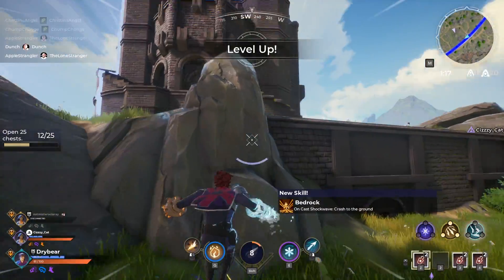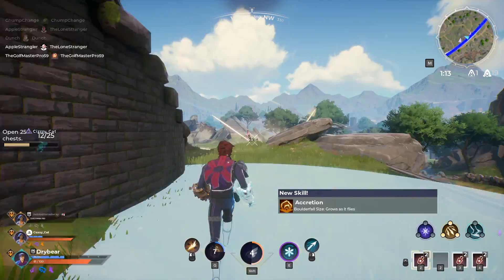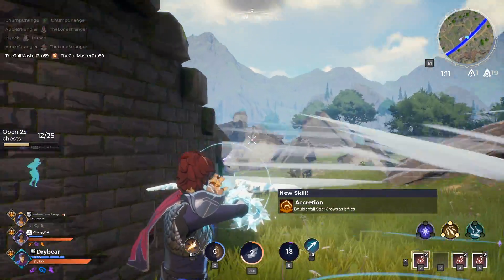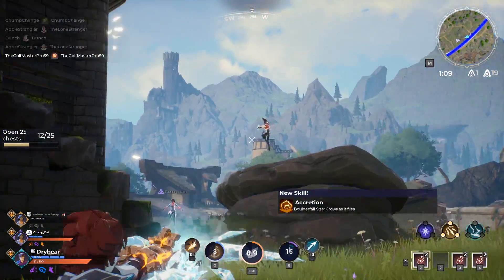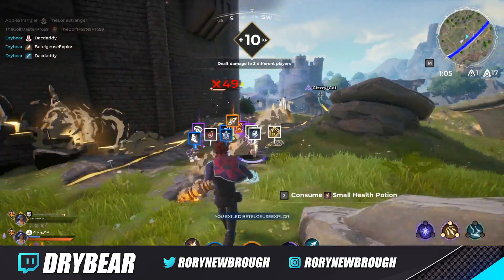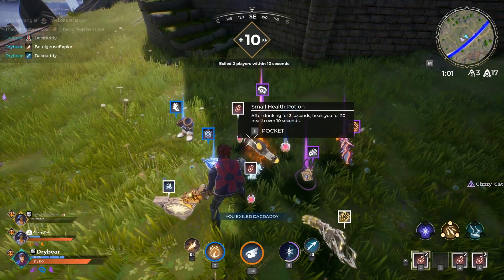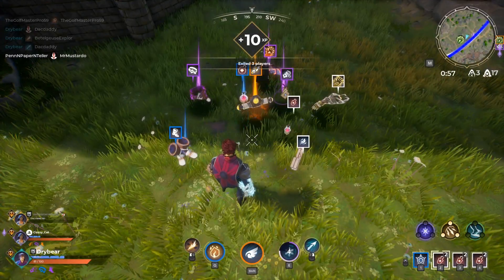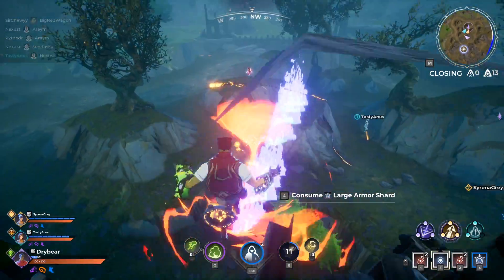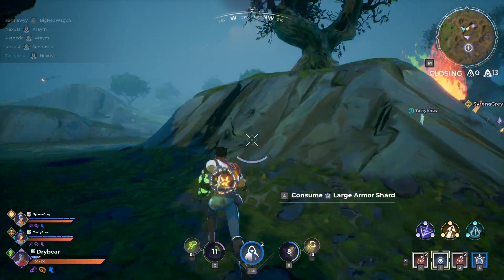Spellbreak has just released to the public as a free-to-play title with crossplay. It's a battle royale in third-person where witches and wizards land into a map and collect gauntlets of various spell elements like fire, ice, or lightning. Coming from Proletariat, a studio who worked on streaming-focused titles like Stream Legends and Streamline, it is a project that has been in development for a few years. In today's video, we will cover all the basics you will need to get started in Spellbreak.